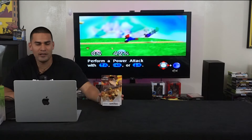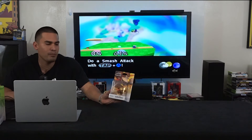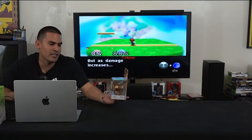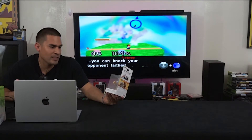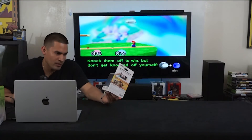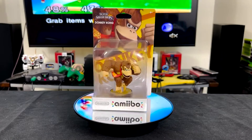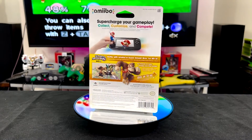Donkey Kong has always been a great character and a lot of people really enjoy him. They did a really good job on this amiibo of Donkey Kong — they added a stand to give him a little jumping animation from the games. His tie is done really nicely and has the DK on it, so they put a lot of detail in. His fur is really solid too.